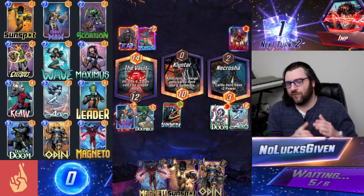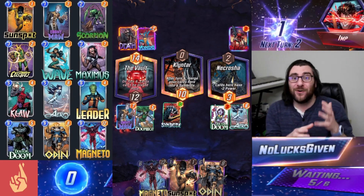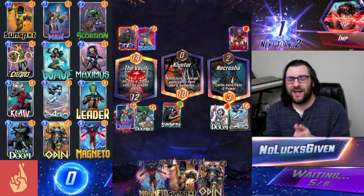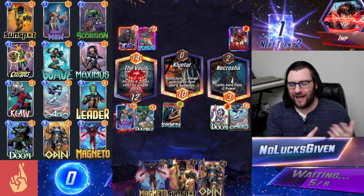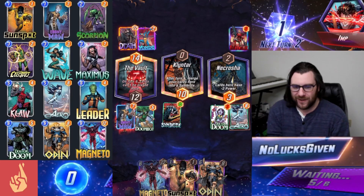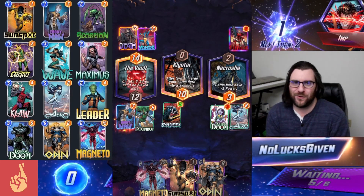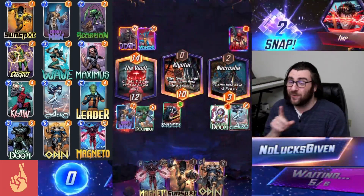I'm going to throw down Arrow, which will force my opponent to play into Nekrosha, and then next turn we will Odin that Arrow to make them play into Nekrosha again, and also make Doom Bots at the other two locations. This was just a really big Odin game — definitely had to include this one in the Odin video. My opponent is going to snap back, so they've got some spicy things cooking as well.